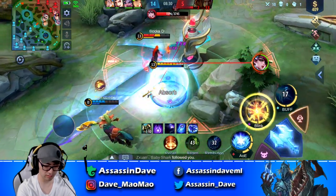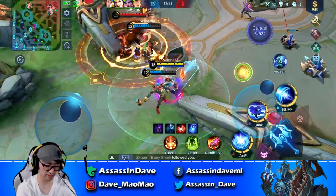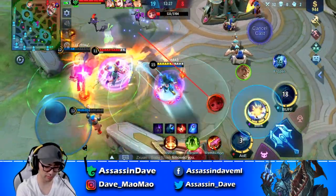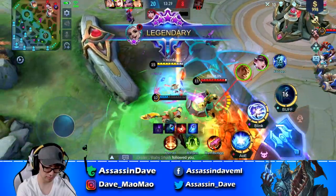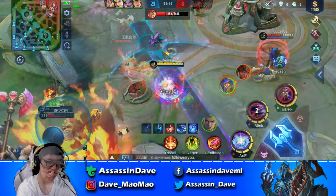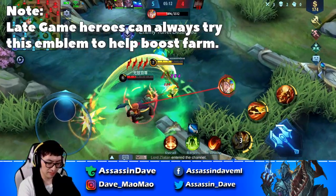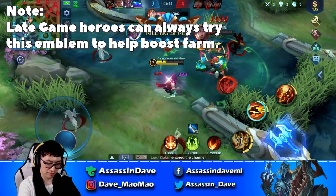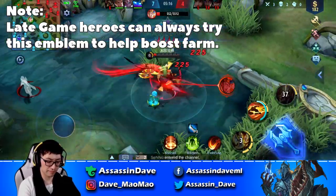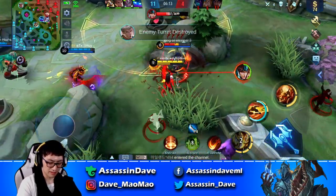Moving to Jungle Emblem. Since MLBB doesn't really have a dedicated jungle role, this emblem is largely underused. There are only a few heroes who can benefit from it, including Wanwan, Kimi, and Claude. You can also experiment with this emblem on other heroes including Hayabusa, Ling, and so on. The point is, any heroes who are weak early game but become extremely strong late game on their own can take advantage of this emblem, since it does help boost your farm quite a bit.